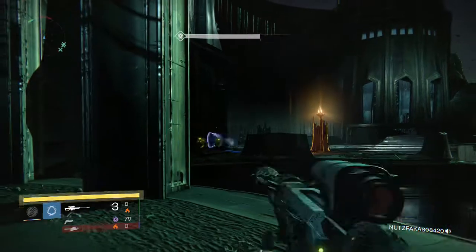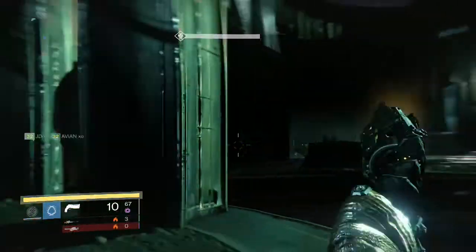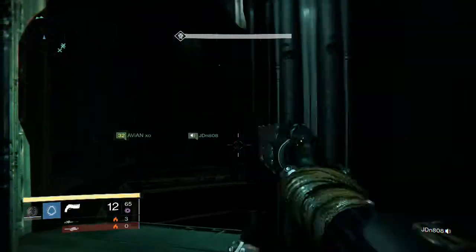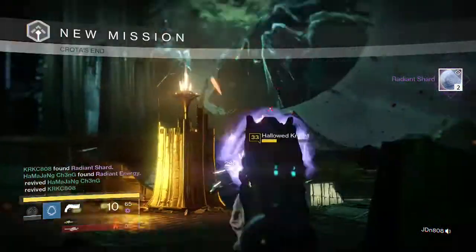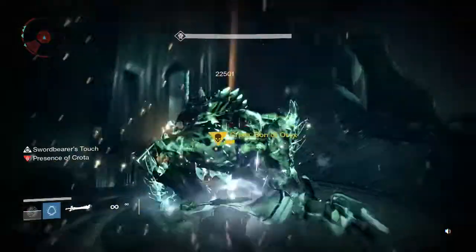Starting off on my first character, on my Hunter, this is the Deathsinger part and we were able to pick up only some materials — two Radiant Shards to be exact. One of my team members got a Truth Rocket Launcher as well, so that was pretty good for him.